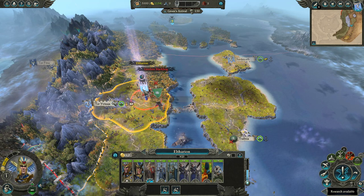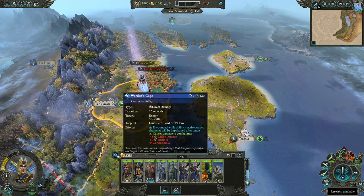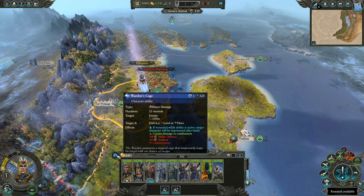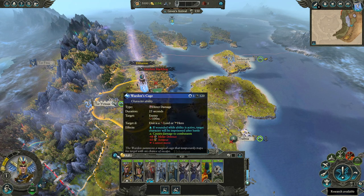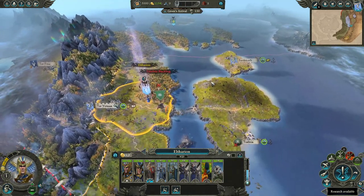You definitely want to capture Griebits if you can — it will make the early game really nice for you. Use the Warden's Cage in every battle you can to capture lords or heroes. Any extra or unimportant ones will be executed, and they're going to give you really nice benefits — free influence and all sorts of good stuff.